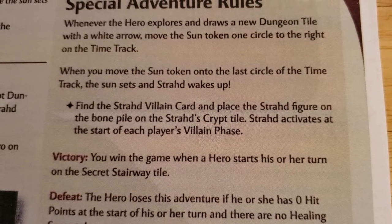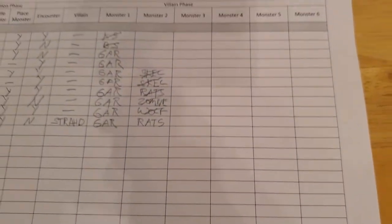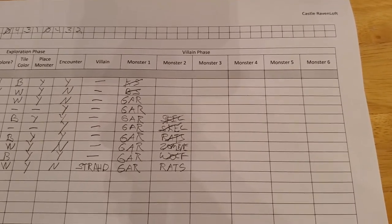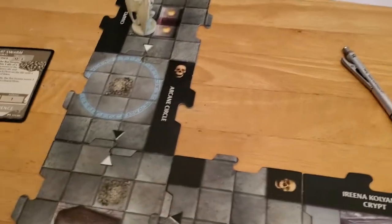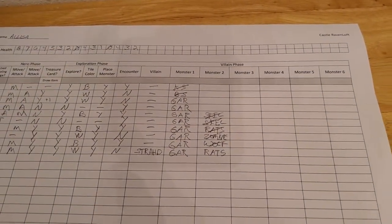Strahd activates at the start of each player's villain phase. Normally monsters only activate during the active hero's phase if you have two or three heroes playing, but the villain activates every time. So we're going to grab Strahd's figurine — I really wish I could paint these, but I don't know anything about figurine painting — and place it on the bone pile.